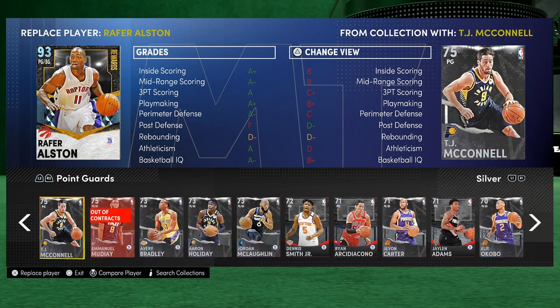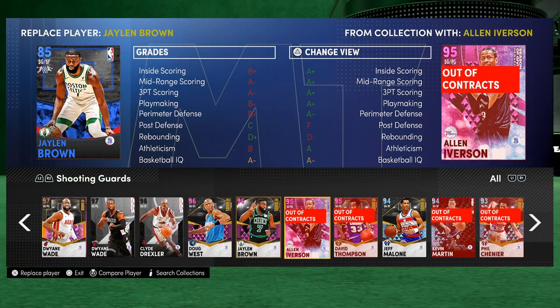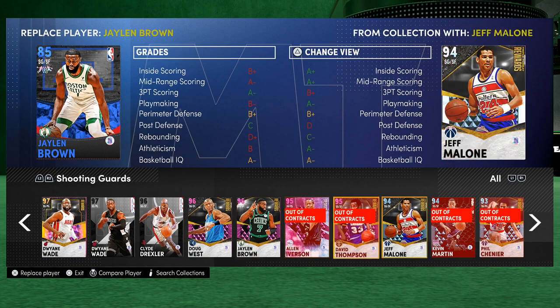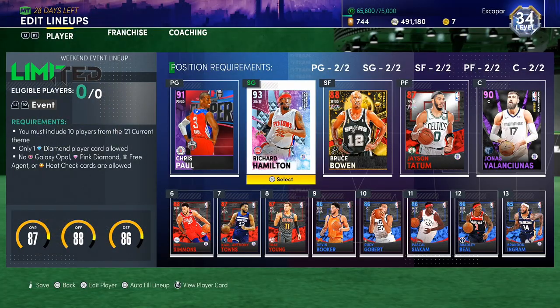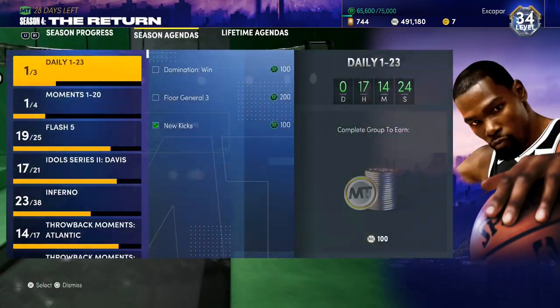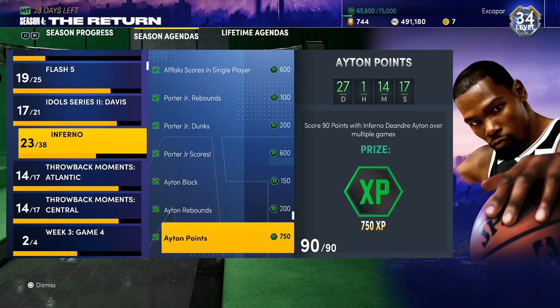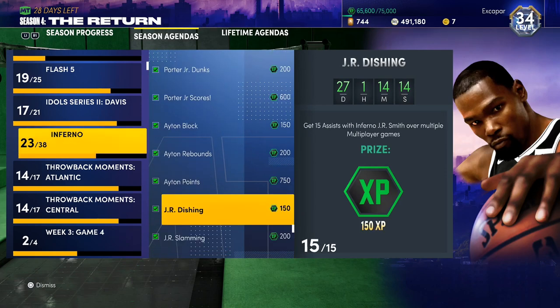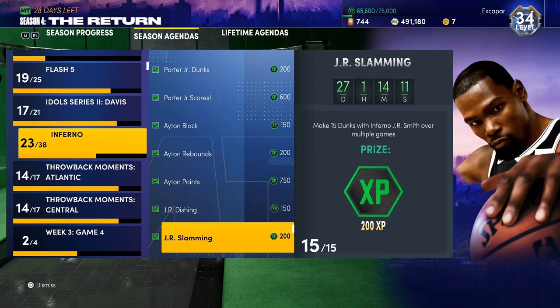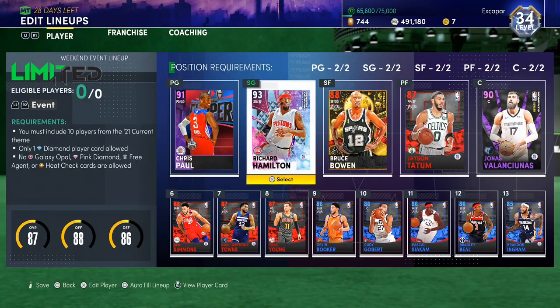What I did for a good bit of my run was actually run the amethyst Chris Paul, and at the two guard I was running the diamond JR Smith - I sold him after finishing his challenges. I was also running diamond DeAndre for a while just for ease of completing XP challenges. JR Smith actually has a challenge that involves playing in multiplayer - 15 assists with inferno JR Smith over multiple games - so while scoring you can slowly get assists and finish that challenge out.